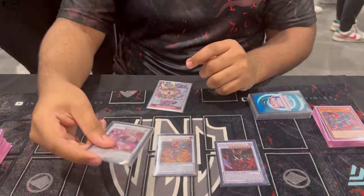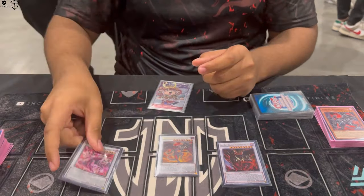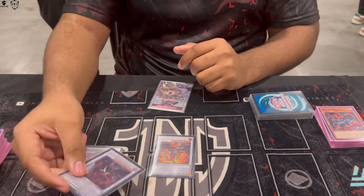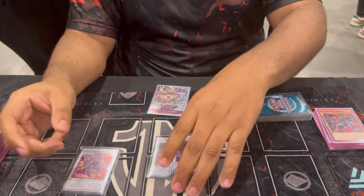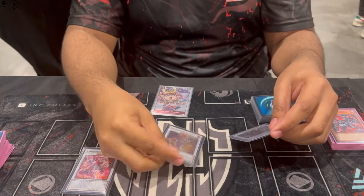Scarred Red says if it's sent to the graveyard as a synchro material, you summon Red Dragon Archfiend from your extra deck and then destroy all monsters your opponent controls in attack position. So when they Nibiru you, you summon Hot Red, then kill the Nib — so they lose the body too.